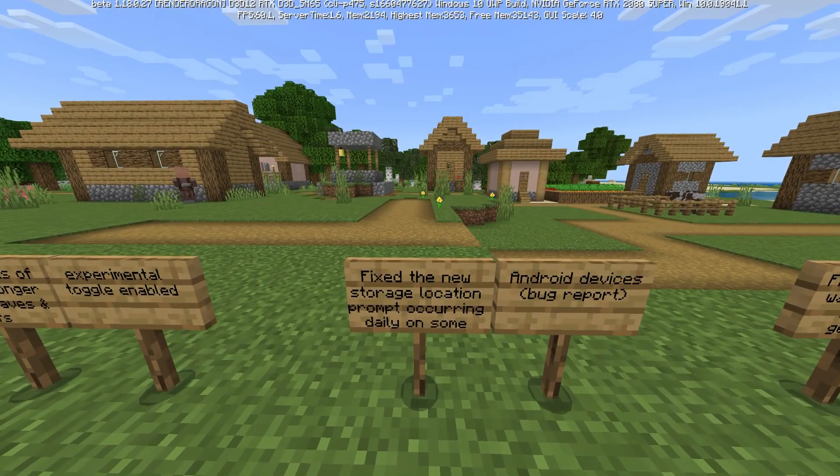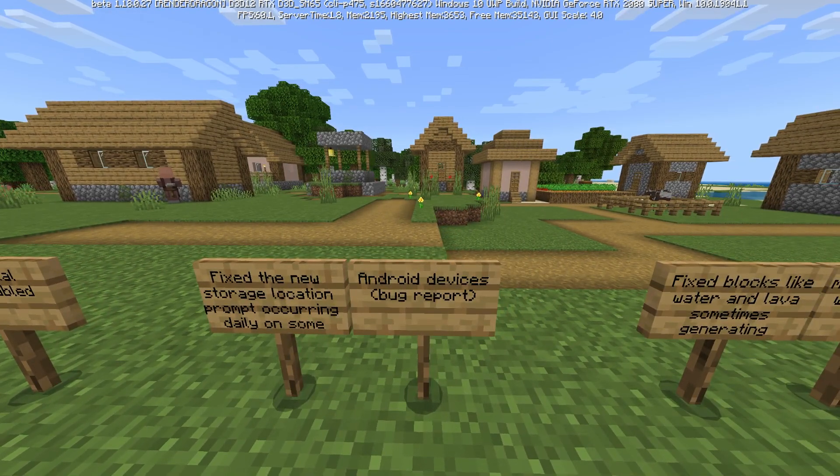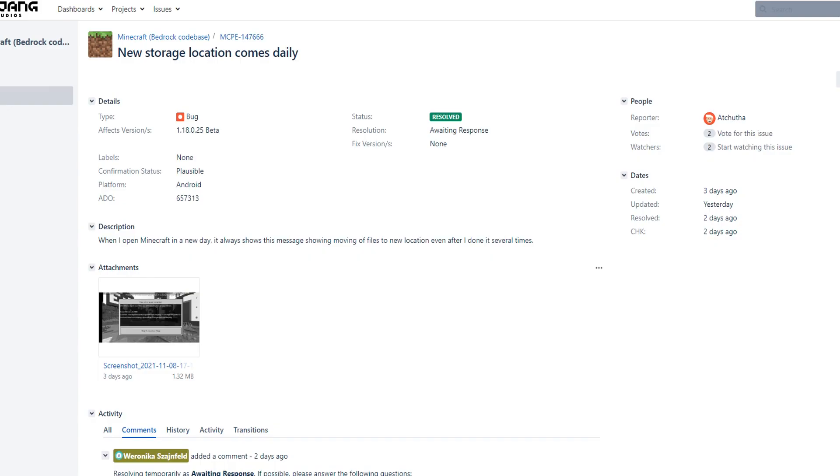This week also fixed the new storage location prompt occurring daily on some Android devices. Some Android players were reporting this issue — a prompt saying 'we need to move your files to a different location on your device' was popping up constantly, regardless of whether you'd already done it. It was just a bug, and according to this week's beta it's now been fixed, so for people having those issues it should be resolved.